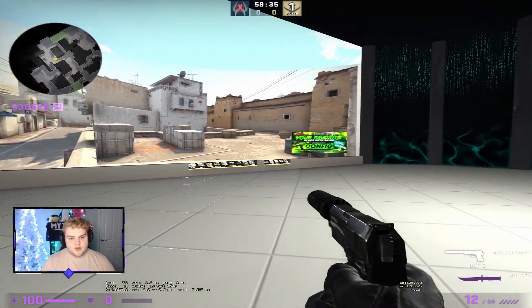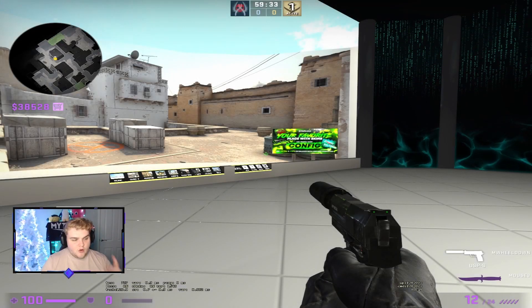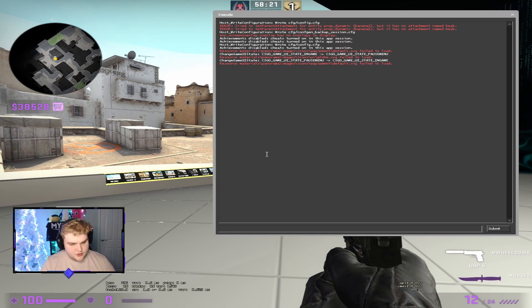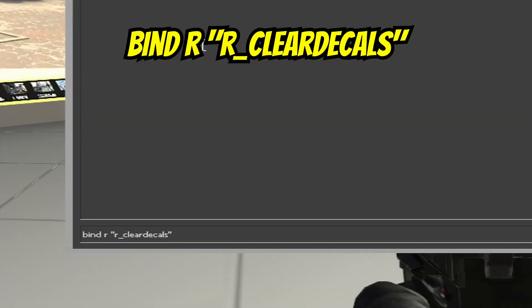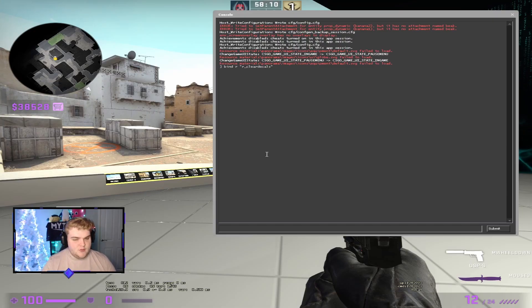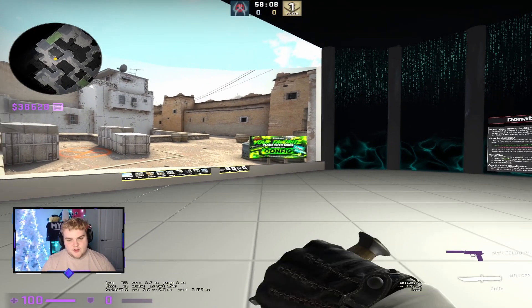However, if you want to set it up to R for when you reload or W for when you walk, there's another way you can do this through the console code. All you need to do is open your console and then put in the following: bind, space, R, space, quotation marks, R, underscore, cleardecals. Hit Enter on that, and now every single time you press R it will clear the decals.